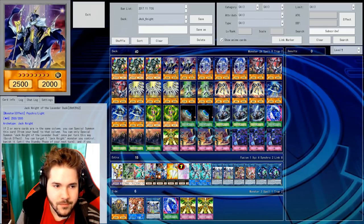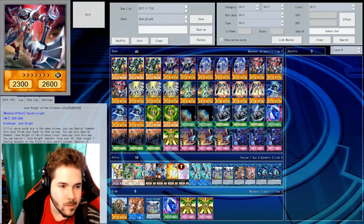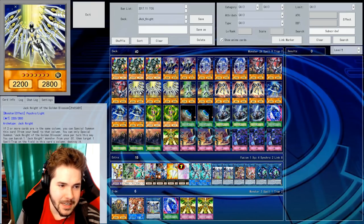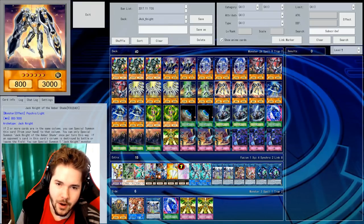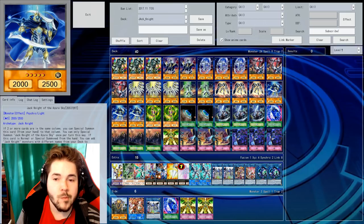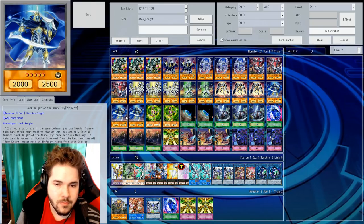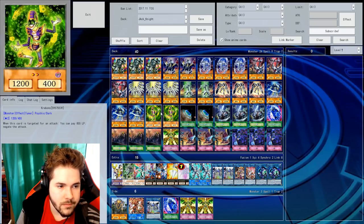Then we have Jackknight of Lavender Dusk. When you have two or more cards in the same column, you can special summon it. That seems to be the effect with all of these cards. And that's counting your opponent's cards too, right? Yeah, it's in the same column.